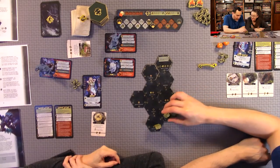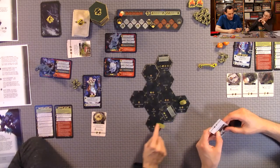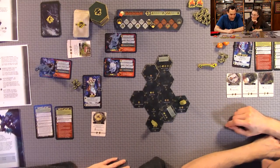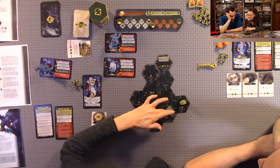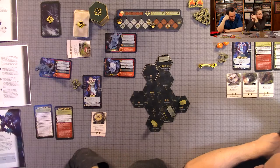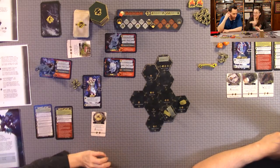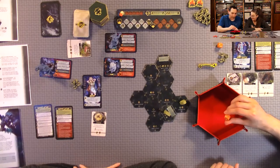I scout to a new tile — it has a search icon so heart rate goes up by one, and I could search as a separate action to draw a card. But I already used both actions. Anthony scouts and tries the endeavor — he fails. We realize the d6 dice didn't come with the prototype and we had been using wrong dice, not noticing they didn't have a four on them.